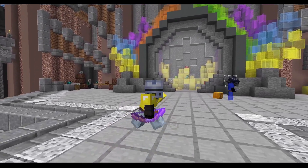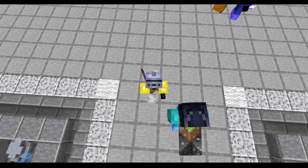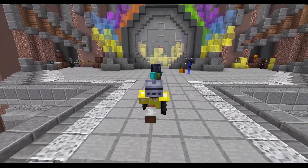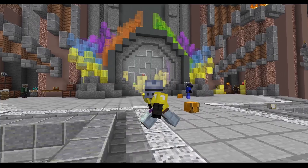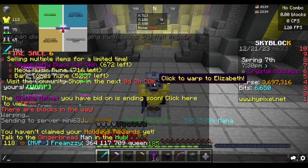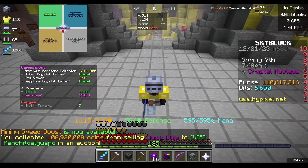The Quick Claw has sold and we now have 110 million in our purse. I don't actually know what to do with it all — I'm probably going to upgrade my Devon armor, but we had to wait for the Quick Claw to sell first.